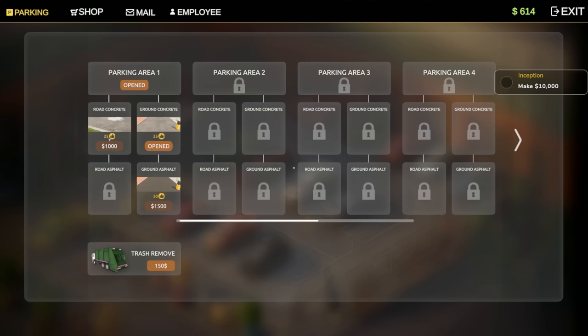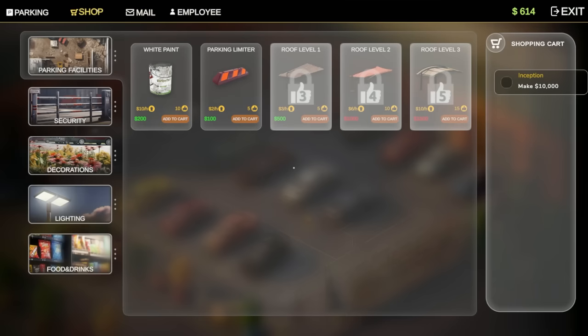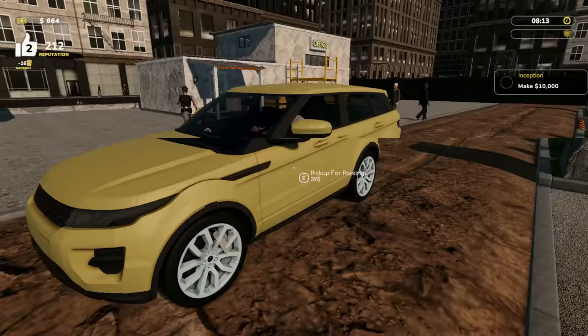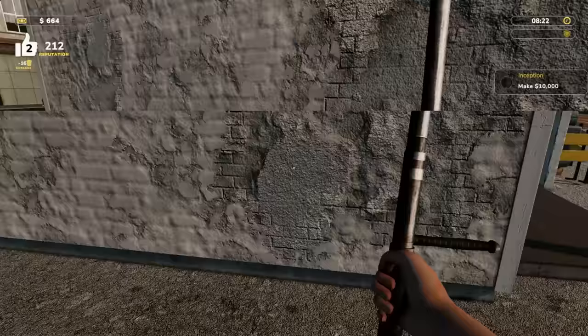Let's see what we unlocked. Concrete road — I can do that. Ground asphalt — reach level three. So level three and then four unlocks a porter and a guard. And then there's a parking limiter. Oh my gosh, I have a lot of people here — I don't think so, son!